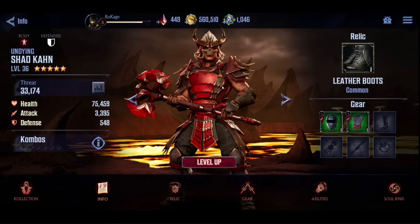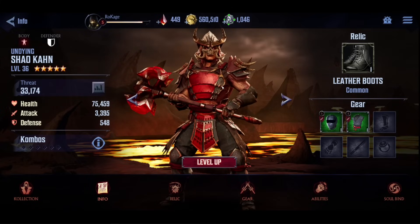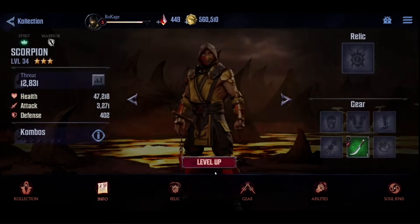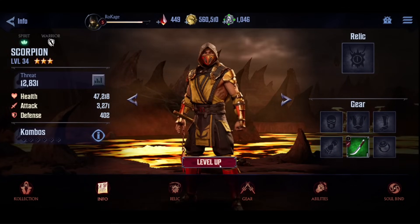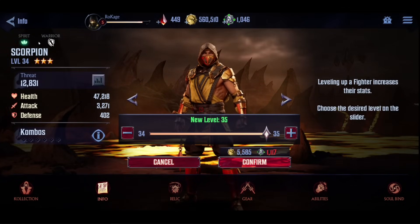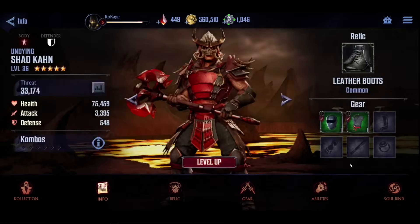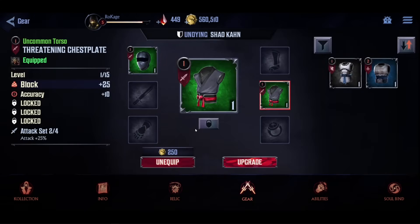Let's say you pulled from the starter summon and you pulled Shao Kahn five-star. In the beginning of the game, you're also gonna have Scorpion. Make sure to focus on these two characters — level them up, put the gear, upgrade the gear if you can. Try to put gear where you get additional attack stats.